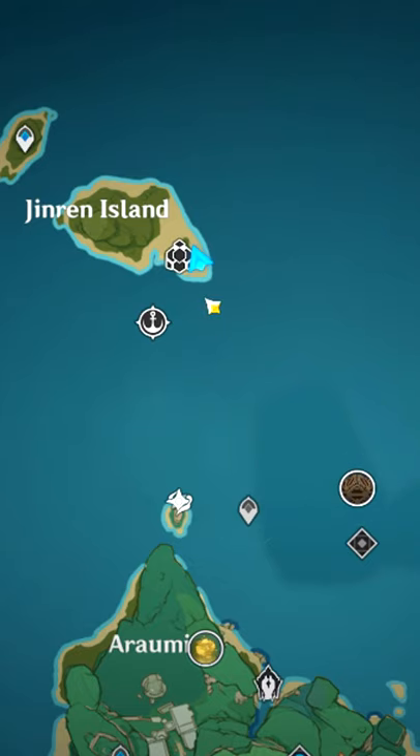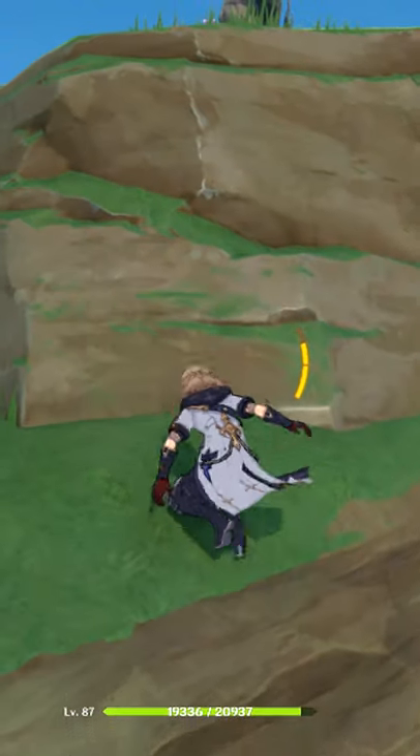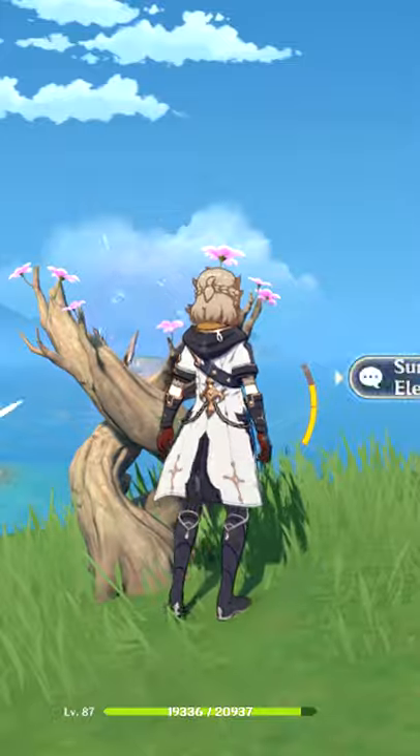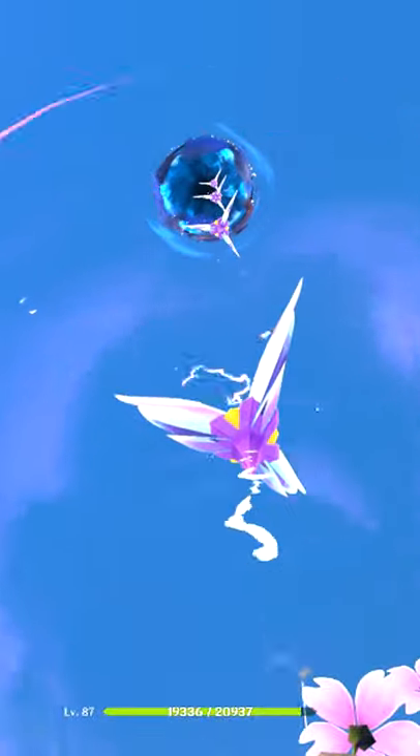To get there fast and easy, you need to go to Jinren Island near this icon. On the island you need to climb up this little hill, activate this, and there up you see a little portal.